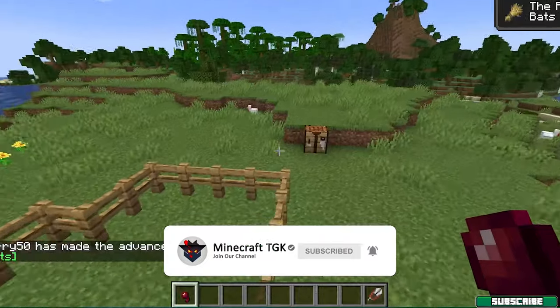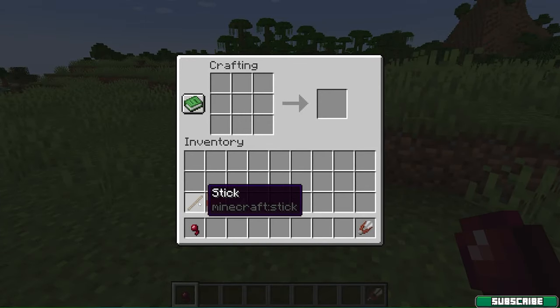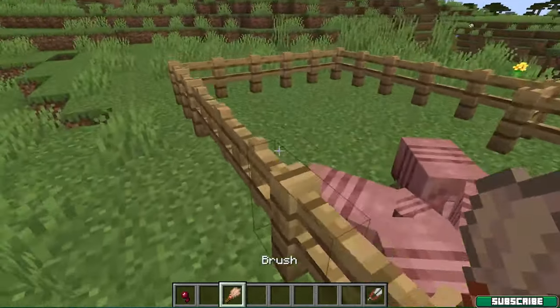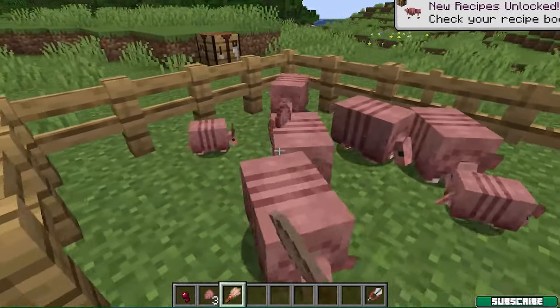So let me show you how to actually craft it. All you need to do is get a stick, copper ingot, and feather. Make sure that you place it just like me, and this is the brush. Now take the brush and you can right-click on the armadillos.